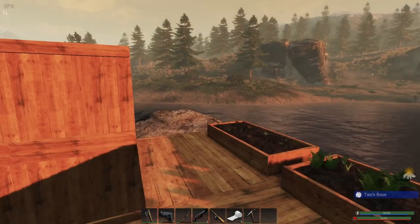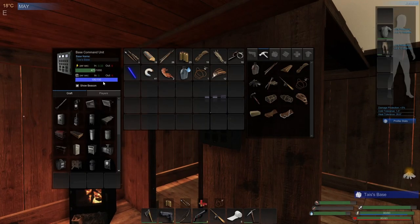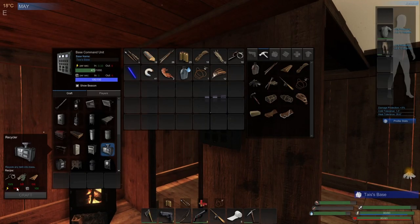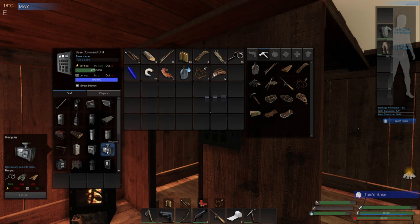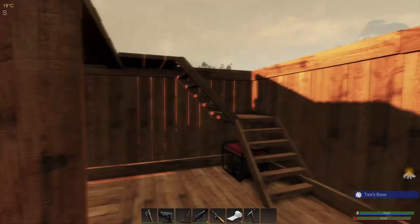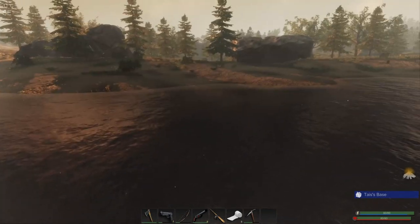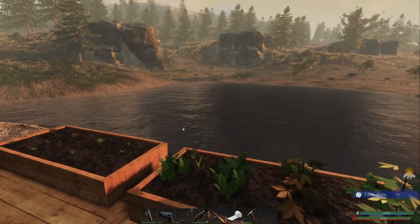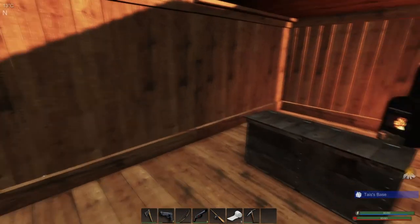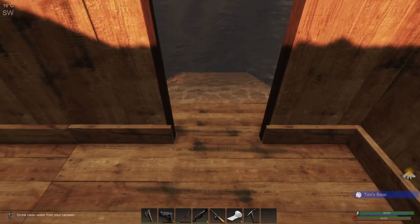G'day guys, it's Tess, welcome back to another episode. Today the plan is to get power up to a thousand so I can make the recycler, and then we'll go down to the workbench after that. I also want to get a bit more wood, hopefully some more nails, and we want to extend out there so we can possibly look at an animal coop sometime soon.